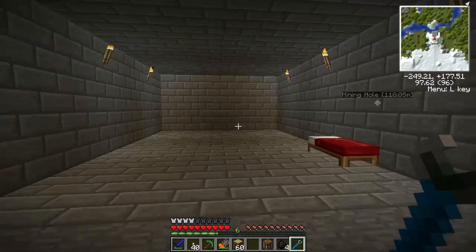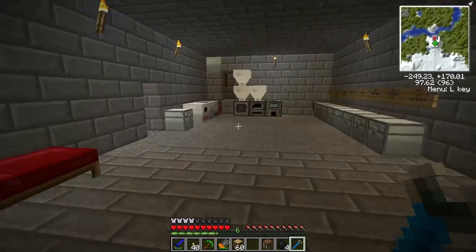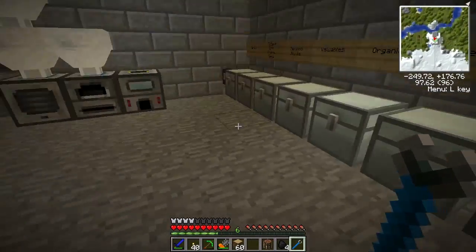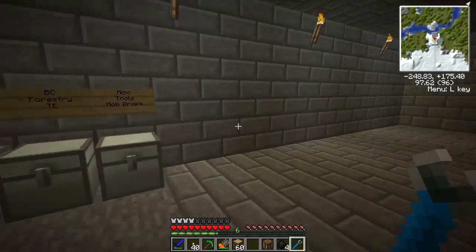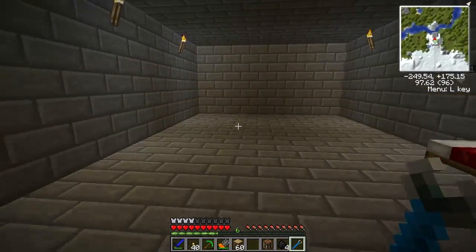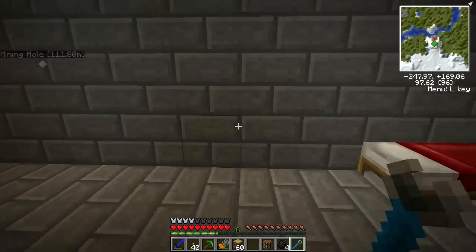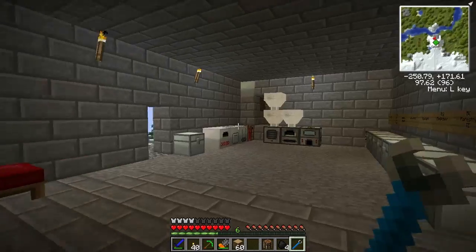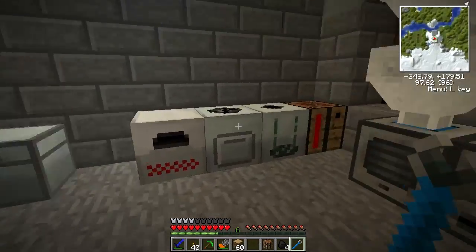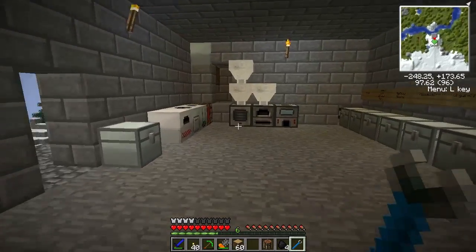Alright, I'm back. I've made this room a lot bigger and I'm going to be a lot more satisfied with how this works out. I think we'll leave this back wall as the storage wall for now, and we're going to move all of our machines over here. I might leave my IC2 machines there and do my Thermal Expansion machines down there — that sounds like a good idea.